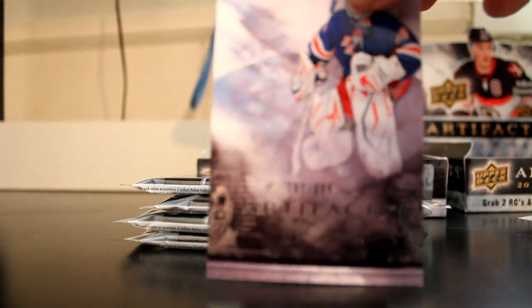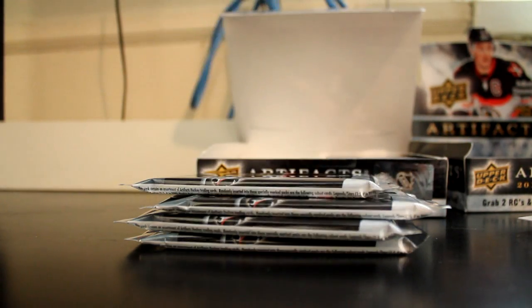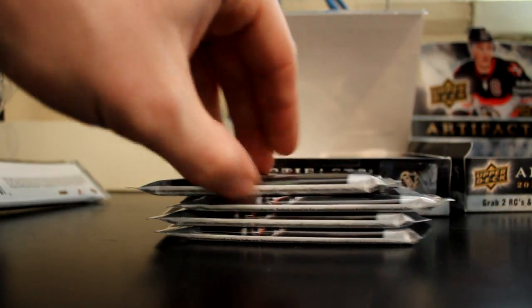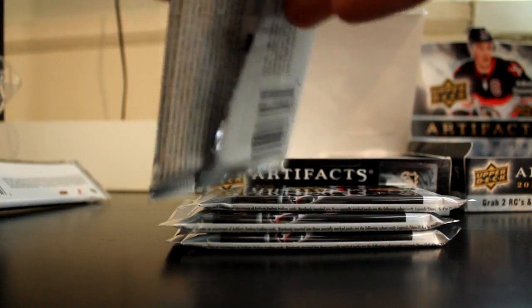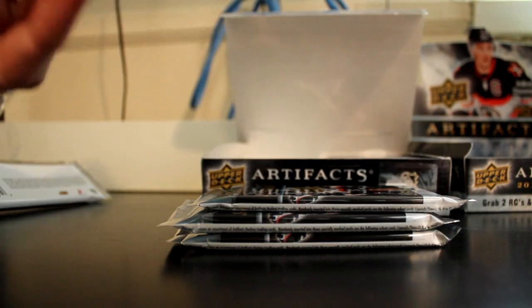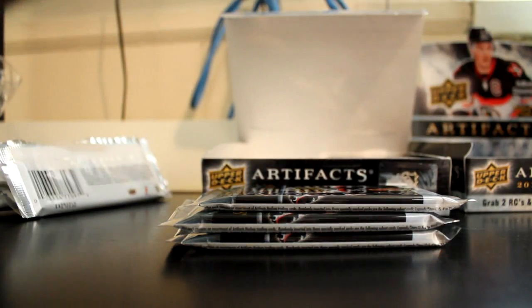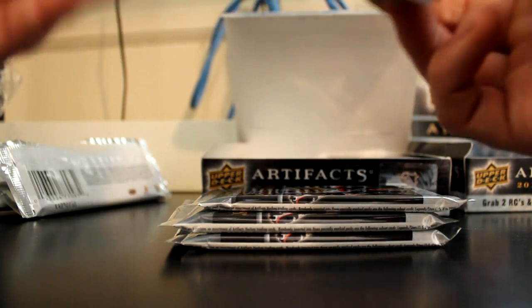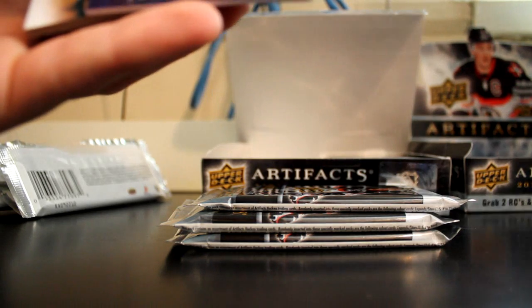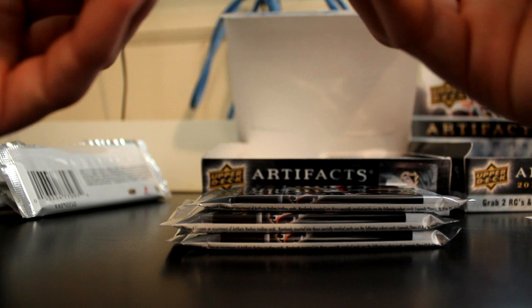Henrik Lundqvist. This one feels thick — probably a jersey. Oh, it's a triple jersey! So I get base, and we have Victor Hedman, Jay Bommister, Dion Phaneuf.